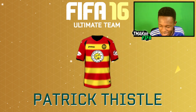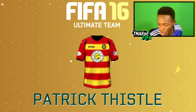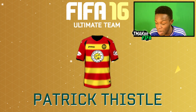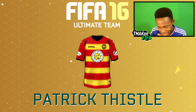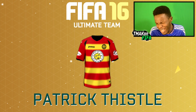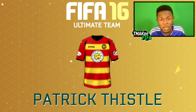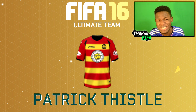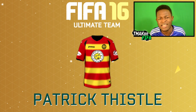Here we have another bright kit — it's the Patrick Thistle kit. It's red and yellow and has a nice little image on the front of it. I don't know what it is with me this year but I'm really liking kits with interesting or weird kind of images on the front of them. This is just one of those kits — stands out, looks cool, probably looks good in game as well. As I don't think a lot of people know about this, it will probably be really cheap to get, so if you're on Ultimate Team looking for a cool kit definitely try this out.